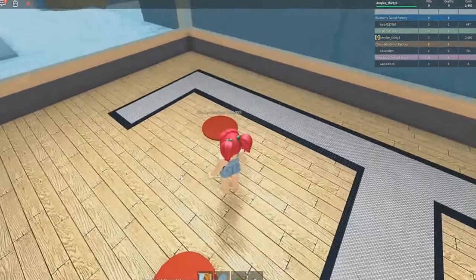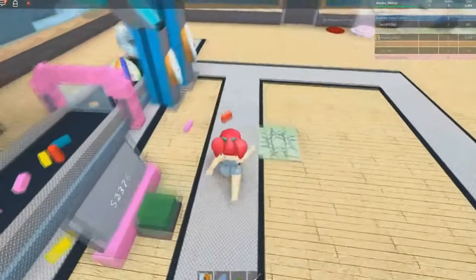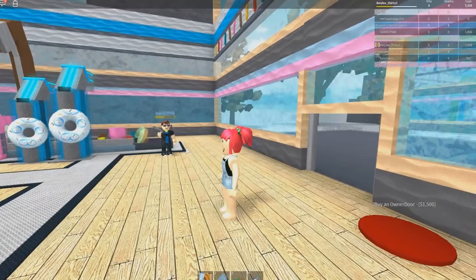We want to buy a second floor, which costs $10,000. So we need to make a lot of money. We have $4,814. There's sprinkles everywhere! Hello, friend — welcome to my donut shop. Why are you trying to kill me?!